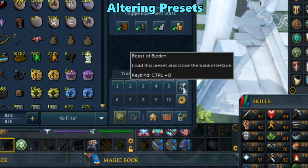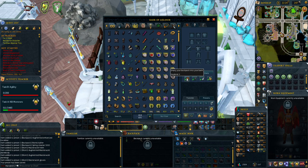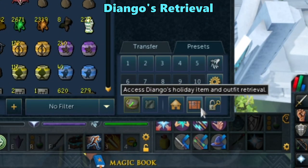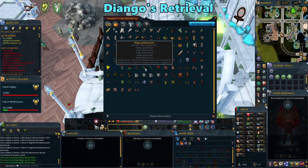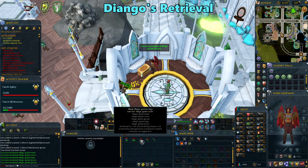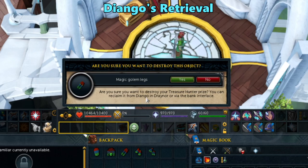You can do the same thing for your beast of burden. Just load it up and right click on the summon icon to save it. Over time, you'll get scaling outfit pieces and some cosmetics. Instead of letting them take up space in your bank, you can destroy them and then grab them back by clicking on Diango's icon here. Now you can retrieve whatever item you want in the moment. You can tell if an item can be retrieved here by seeing if it mentions Diango when trying to destroy it.